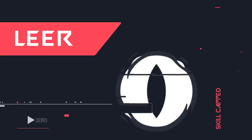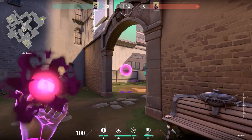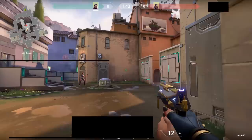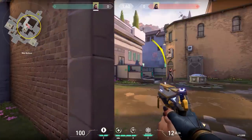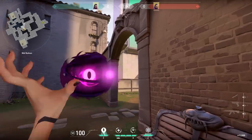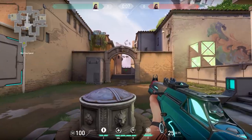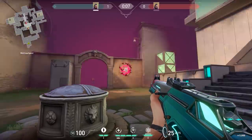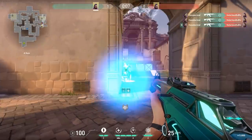Reyna's first ability, Leer, is a blind similar to Phoenix's flash or Breach's flash that costs 200 credits. The main difference is that it will only blind opponents if the eye is on their screen, so they have to be actively looking at it. Additionally, the eye itself can be shot at and destroyed, having only 100 health. The way you want to use her blind is to time a peek with it — this way the opponent will both be blinded as well as have to choose whether to shoot where they think you'll pop out, or shoot at the eye to destroy it.